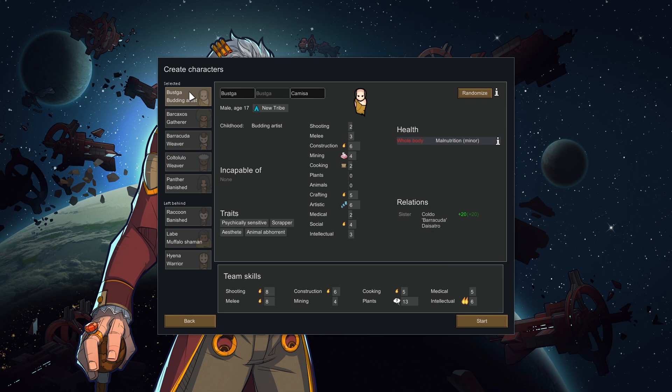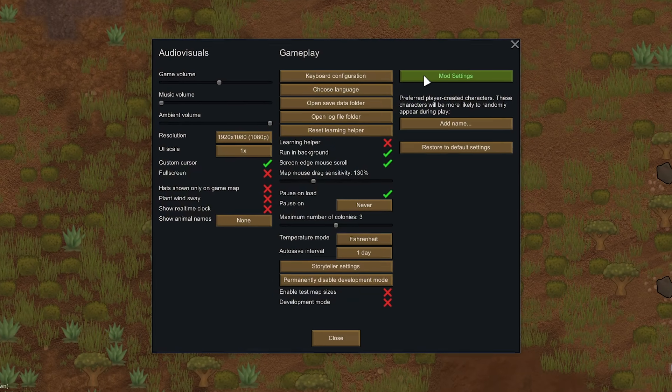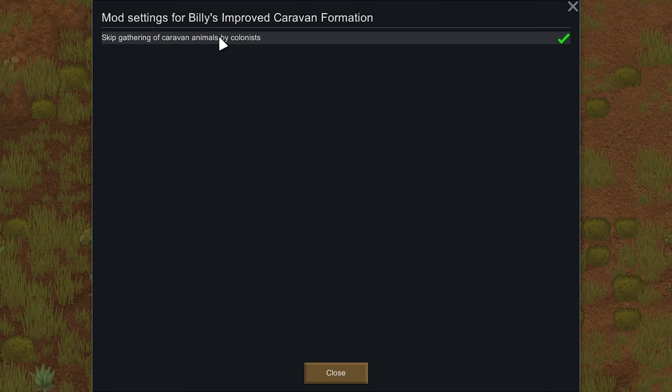We got our eight random colonists to choose from — that's how I created my start. Now we're going to go into Mod Settings and tweak a few more things. The first change is under Billy's Improved Caravan Formation: you can skip the gathering of caravan animals by colonists. This is a quality-of-life thing that makes caravan forming much easier to do.